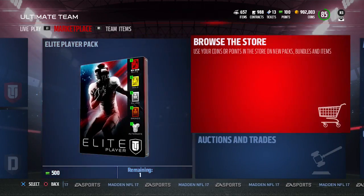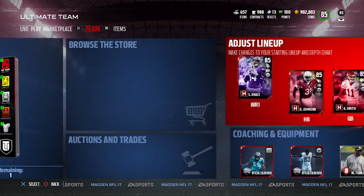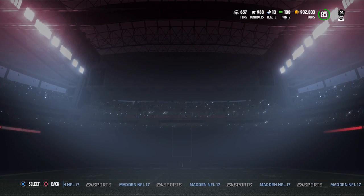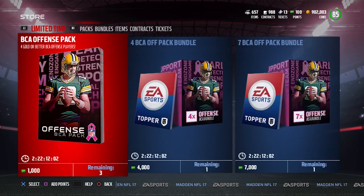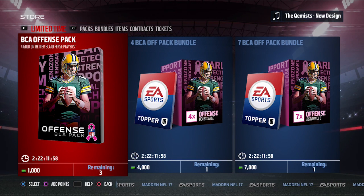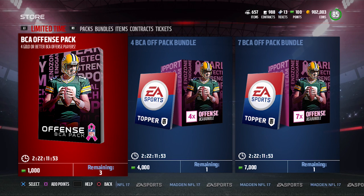He is the hero if you go in through the sets. Out of the actual BCA packs, you do get some decent stuff. There's a new bundle, and even just the base packs, you get four gold or better players — and these are all BCA players, by the way.